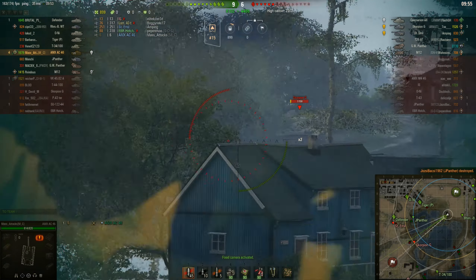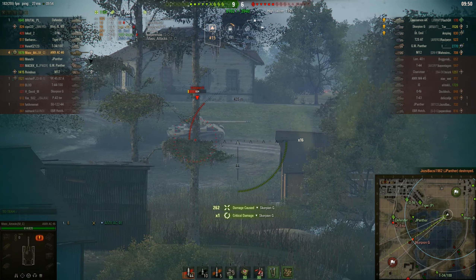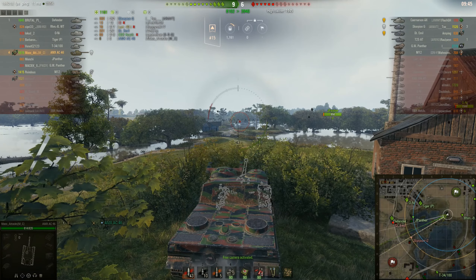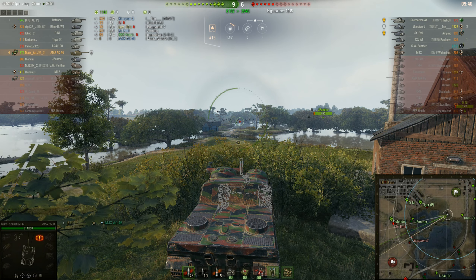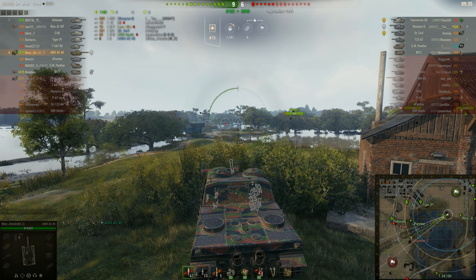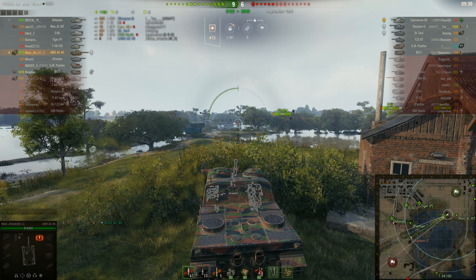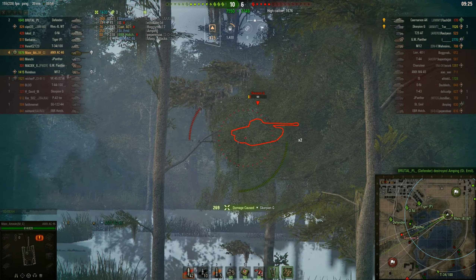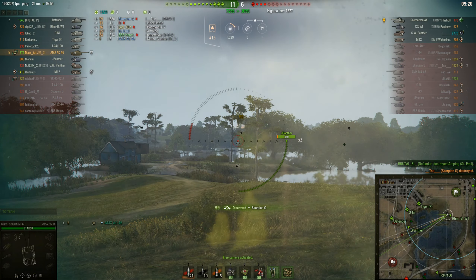Scorpion J. Our blind shots weren't hitting him either — doesn't look like they hit anybody, but we will have penetrated him. He's gone out — I'll fire another shot just in case. My reticle was on him so I think that might have hit. I'd prefer to get rid of that Scorpion J before I advance. There he is — got a shot into him. One-shotter — can we take him out? Yes, we got him. Great.